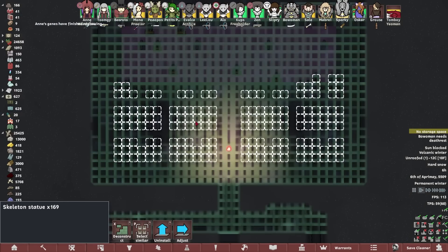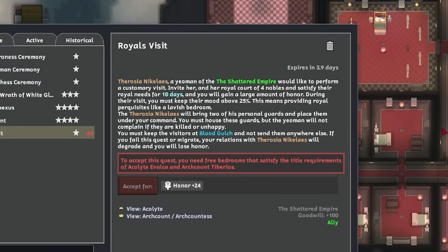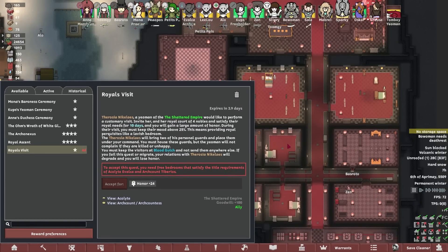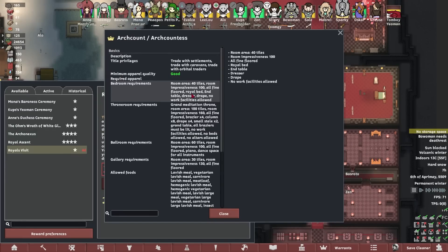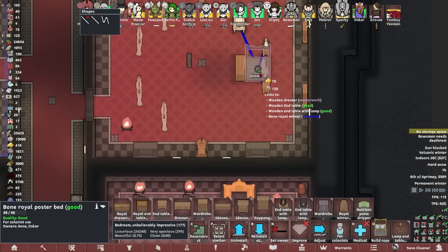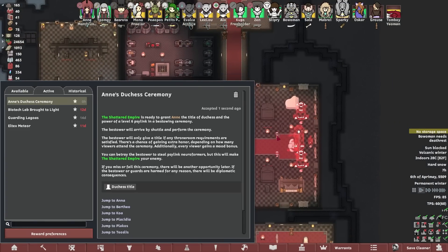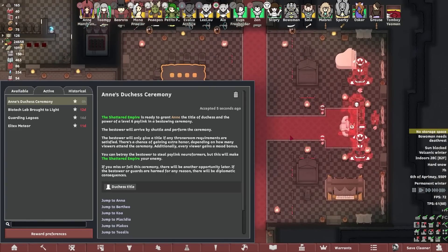How's my skeleton army? 169 — nice. I should turn this into the art gallery. Glorious opportunities coming up — we've got 24 honor potentially for being able to invite people over. You need a free bedroom to satisfy the start requirements of Volca and Tiberius. Who is Arch Count Tiberius? Royal bed, end table, dresser, drape, no work facilities, 40 tiles — oh, we've actually got that. We just need to put down a royal bed and this should count. That'll let us jump up another rank.